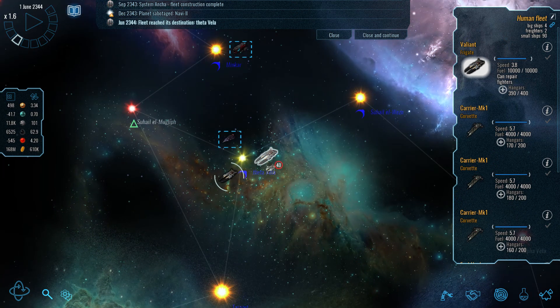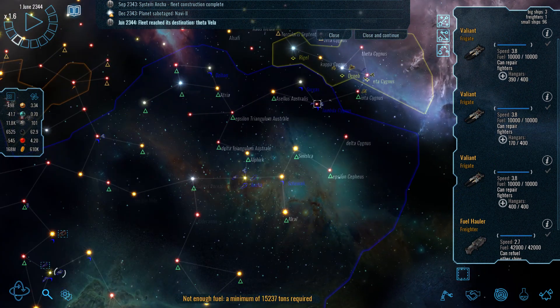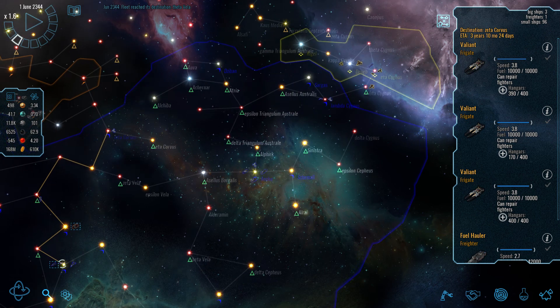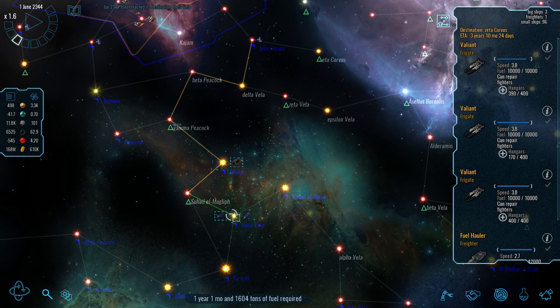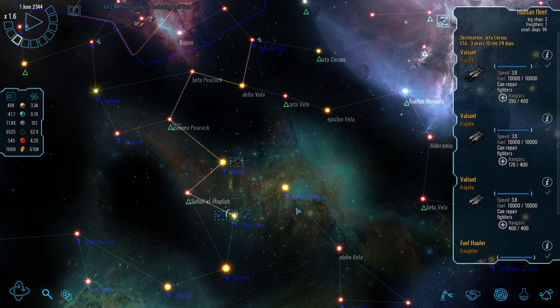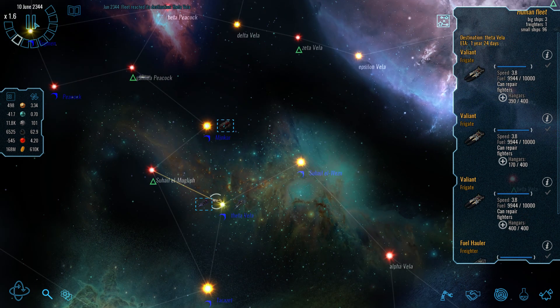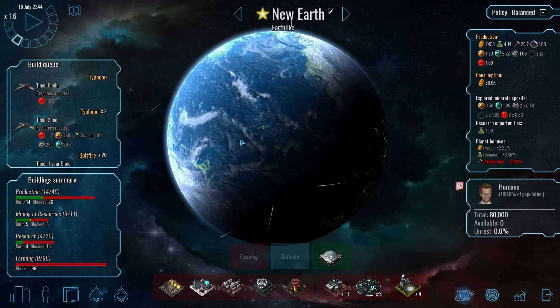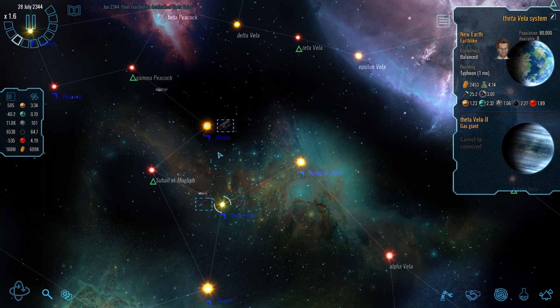Let's group these together and see whether we can reach the front lines — not directly, but maybe if we refuel here we'll be able to. We're still building more fighters here actually, so let's cancel that. We've already started to make the journey — my mistake — but we can bring them back easily enough.